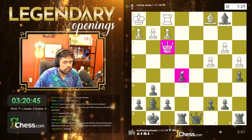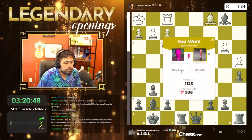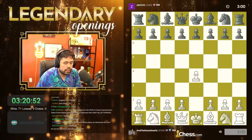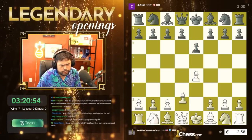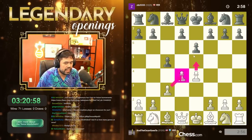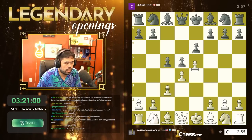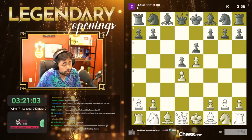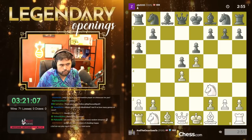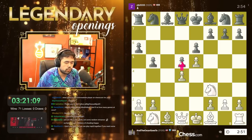I'll play e4 and bishop d3. I'm going to play the Advanced French with d4 and e5, then c3 — takes and e5, same structure. Resign already? No, not in this game. Some of the earlier games yes, but not this one.